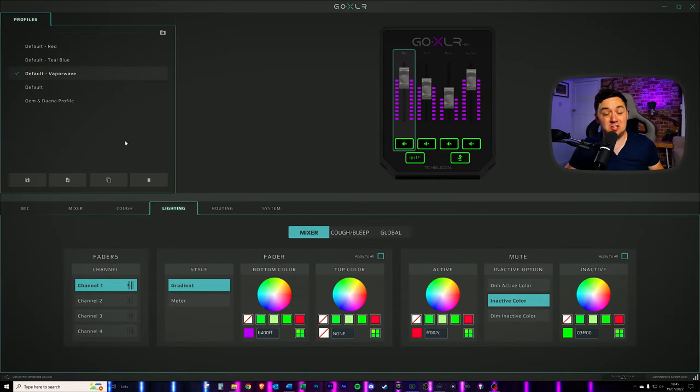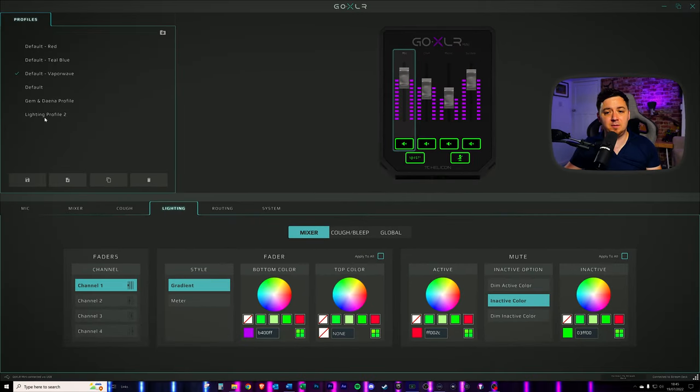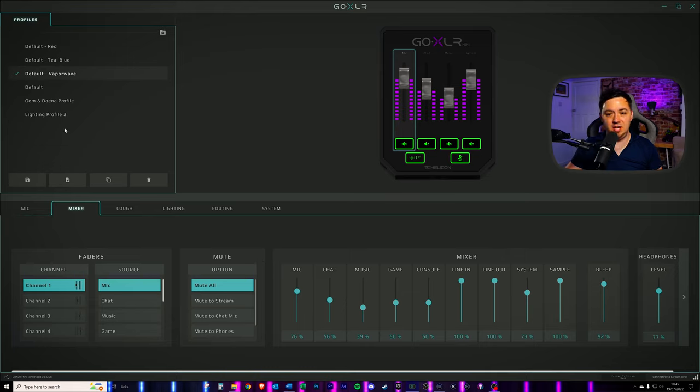GoXLR tip number four is all about how you can set up different lighting profiles linked to different GoXLR profiles. I've already talked about setting up different profiles in general in tip number one. Now I'm going to talk about how you can set up different lighting profiles specifically for your branding. So let's say I want to set up a completely different lighting profile using the exact same microphone and audio settings. I'm just going to right click my profile here and click duplicate — we now have a copy, and I'm going to rename this 'lighting profile two.' We can have a completely different set of branding on lighting profile two, which will appear on the GoXLR, but all of the audio settings are exactly the same on that lighting profile. I'm going to click on this to amend the settings on this profile — it's now loaded and there'll be no changes to the audio whatsoever. As we can see on the mixer, all of the mixer settings and the EQ are exactly the same on lighting profile two.